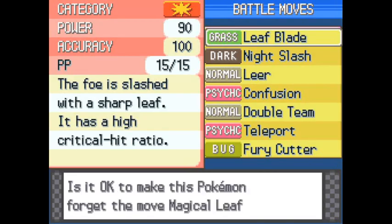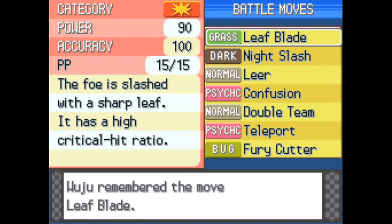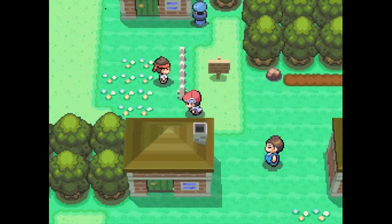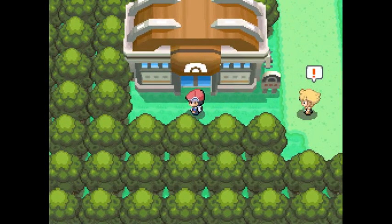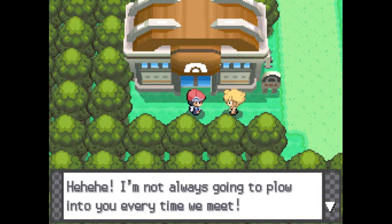Magical Leaf, see you later. If you guys don't know, Gallade is a lot more physical attack than special attack, so that's why I'm making these changes. We got two awesome moves for basically the cost of a heart scale. Now we can finally head to the gym. Heart scales are really not that big a deal because there are like 20 in the game and I really don't plan on using that many more.